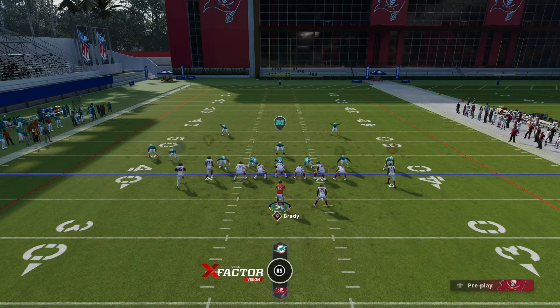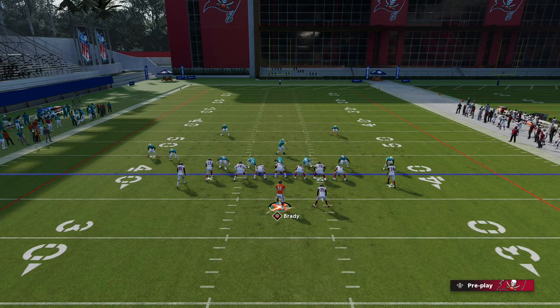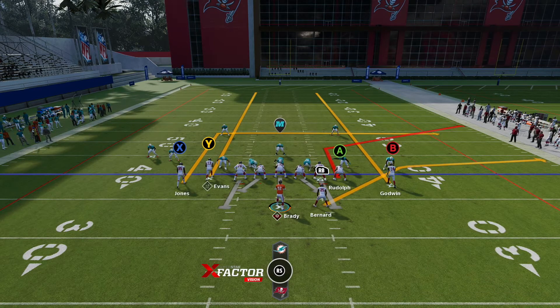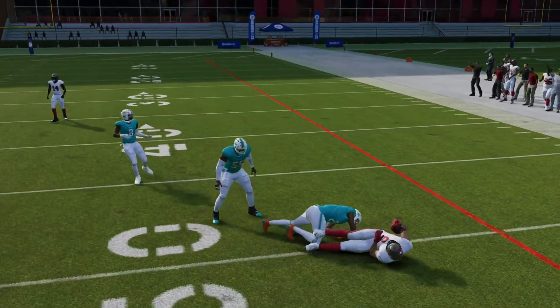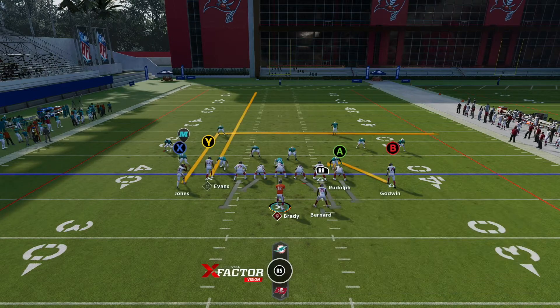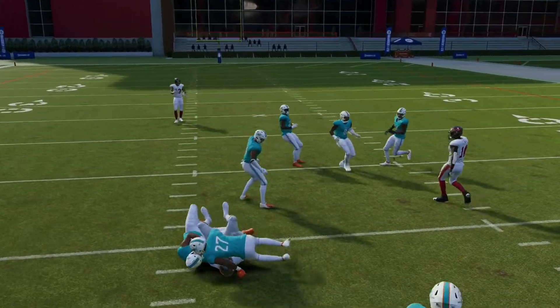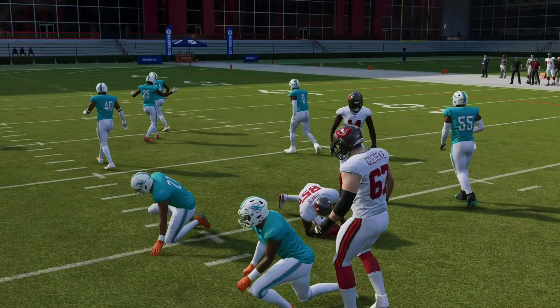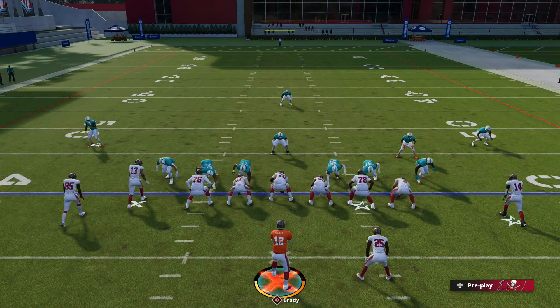That's the same idea we're trying to set up on the left side of the field. Another little wrinkle you can do is put Mike Evans on a streak route as well, creating a dagger concept on the left side. So you're running SAIL on the right and dagger on the left. Mike Evans carries the route down the field, opening up the dig route — the in route — underneath.